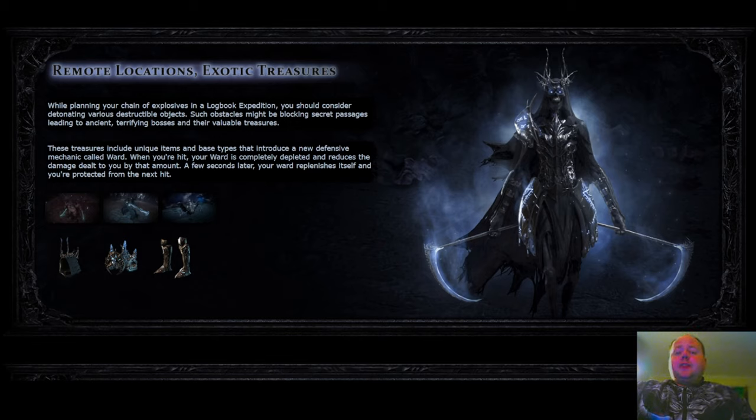Superficially this looks very similar to energy shield if you're only occasionally taking hits. Let's imagine every monster hit for 2,000 damage and you've got 4,000 life and 1,500 energy shield. You get hit, take 2,000 damage, go to 3,500 life and zero energy shield, and then a few seconds later your energy shield replenishes. However, Ward is somewhat different in that it seems to have larger numbers than energy shield. It also appears that if you take a small hit, your Ward is entirely consumed on that hit.